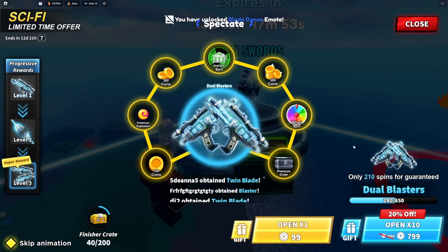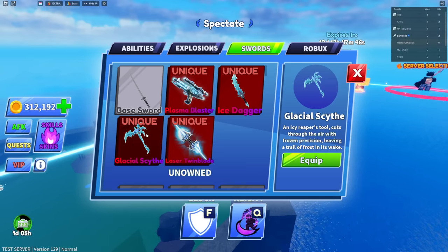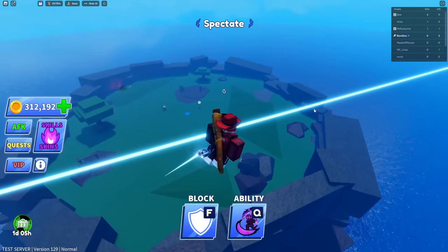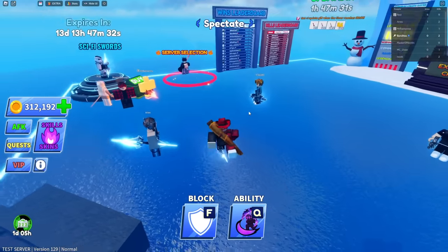To get the Dual Blasters you need 450 spins - maybe we'll do that in a bit. Anyway, we now have the Plasma Blaster, Ice Dagger, Glacial Scythe, and Laser Twin Blades. The blasters are cool - these are the first 'pew pews' in the game. These test servers are kind of small because everyone's just trying to get the new abilities.